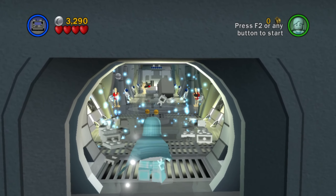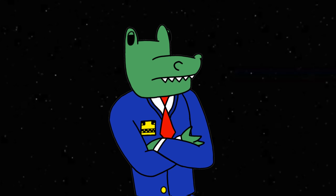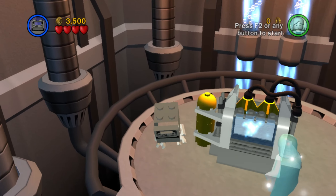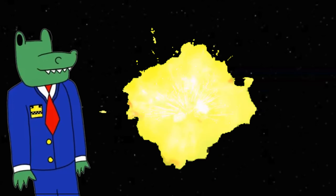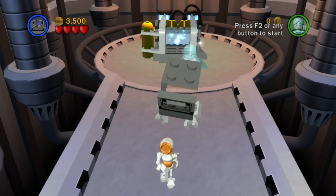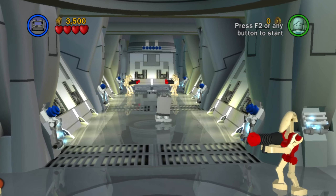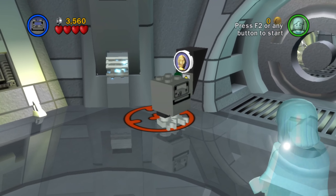You probably wondered where I'd rank Super Gonk — and no, I'm not putting it at number one. Everybody loves the Gonk droid, but I think this is a stupid extra that makes the worst character in the game somewhat more bearable by letting it run fast and jump. That still doesn't change the fact that the Gonk droid has no abilities, so you're not going to get very far with it.